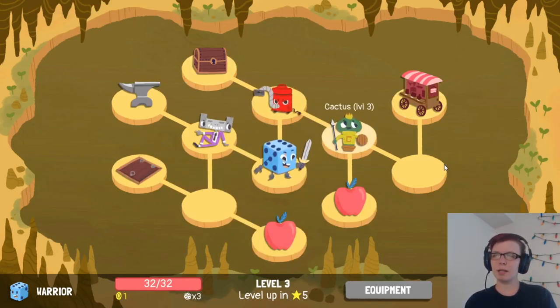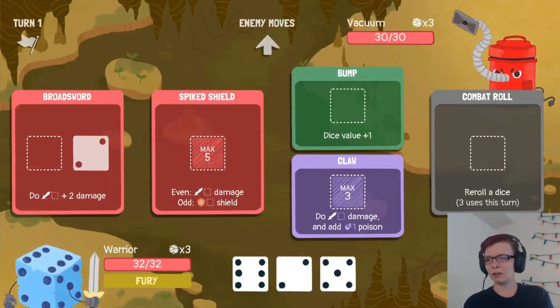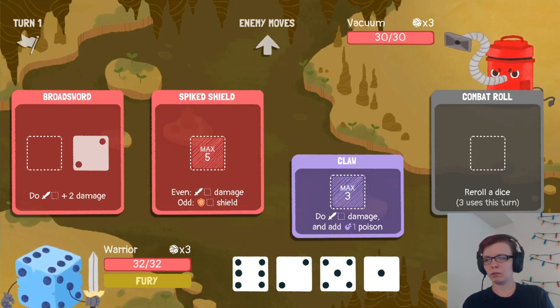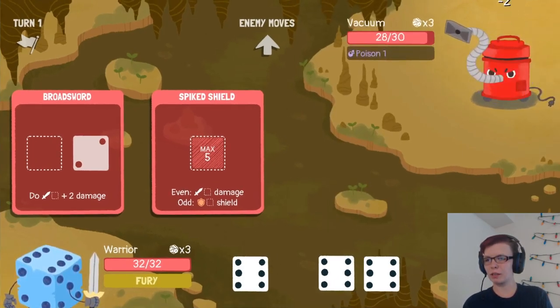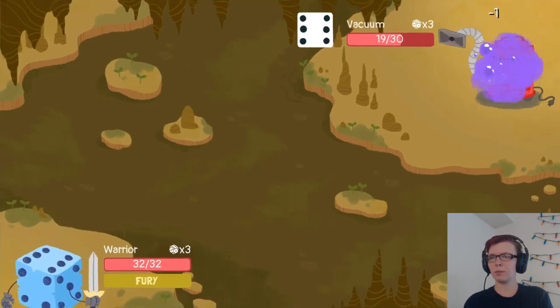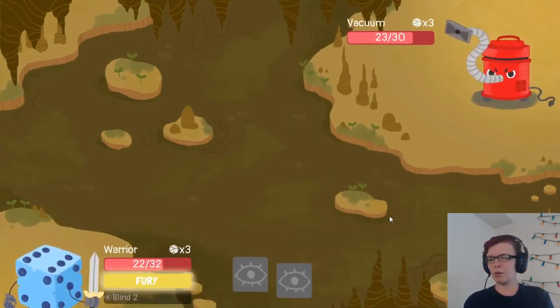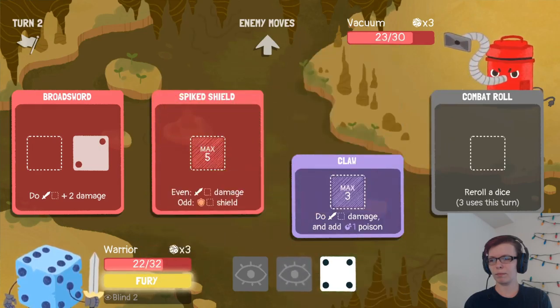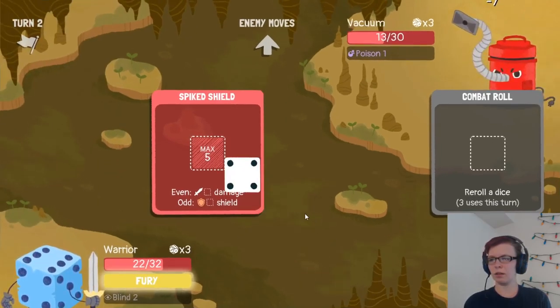Cactus is annoying to go against because of one of his mechanics. Stereohead's annoying but he's not bad. I didn't mean to click on that, but I guess we'll do vacuum first. I don't want to not have something below three. That was a five — I can do more damage, nice.